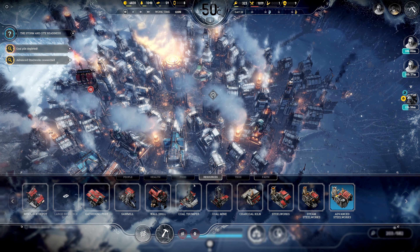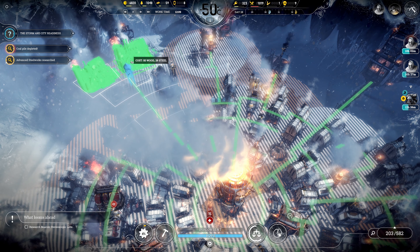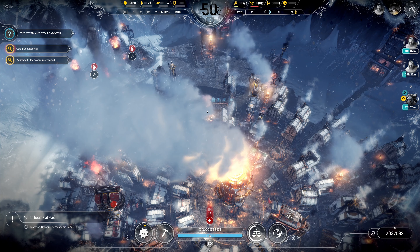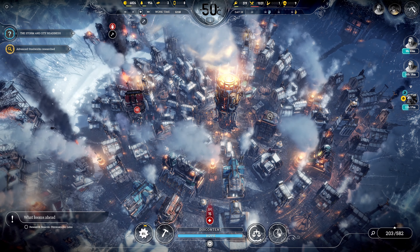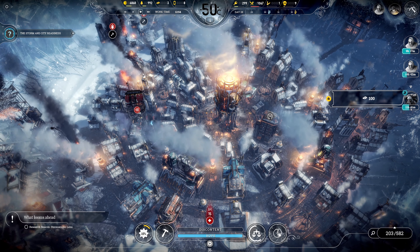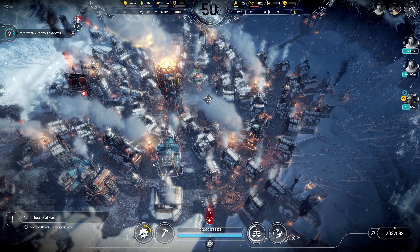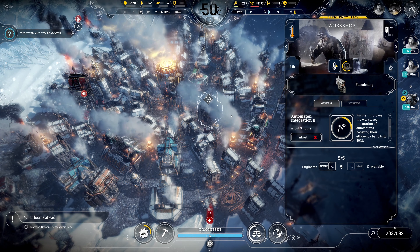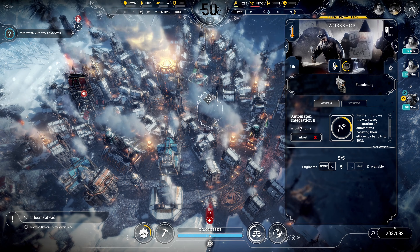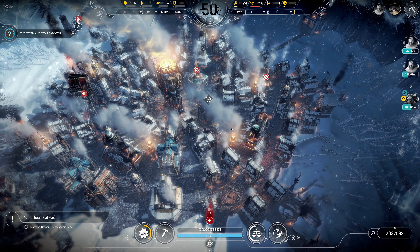Let's check out our new advanced steelworks. With 28 more steel we could build two of them - let's go ahead and do that. We know we need it. We also have a bunch of steel coming in from the outpost in about 11 hours, so that should time out reasonably well.